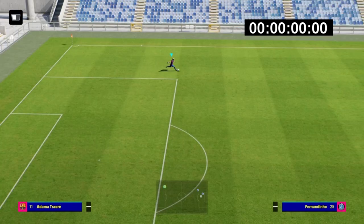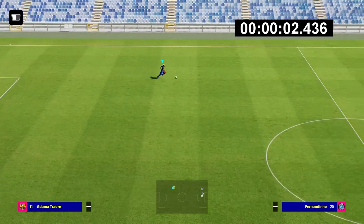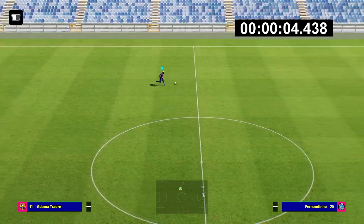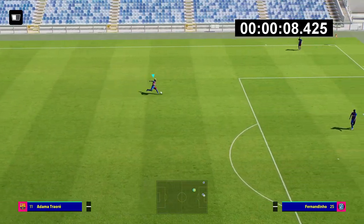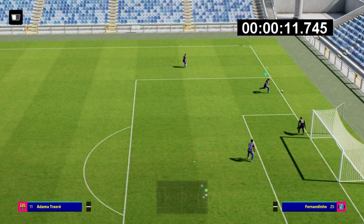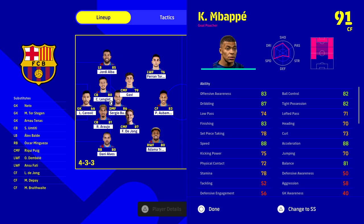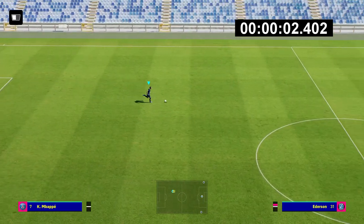We're also going to look at the double touch sprint, which is when you double tap the sprint button and you get that wider, Gareth Bale-style galloping motion — kicking with left and right foot trying to get as much space between the player and the ball as possible for maximum sprinting. But that actually comes out a little bit slower, so for the basis of this video we're doing all normal sprints.